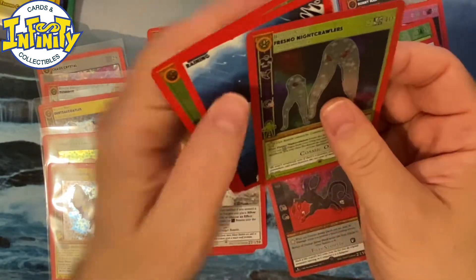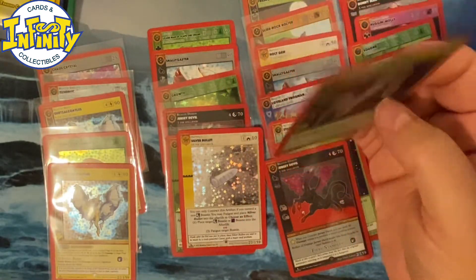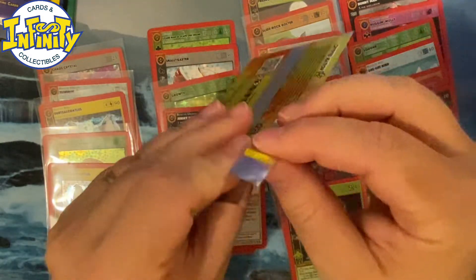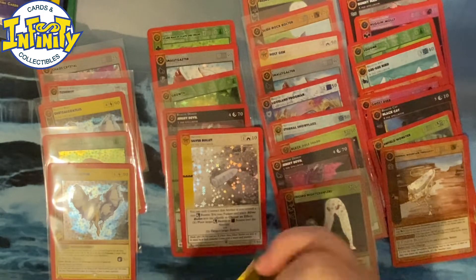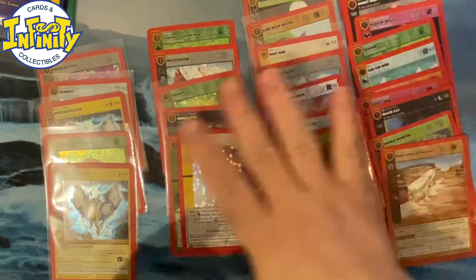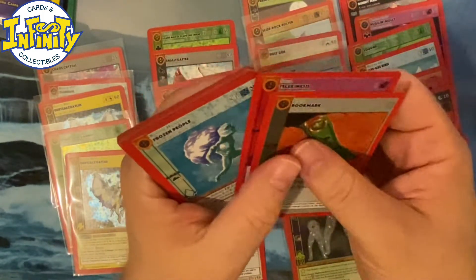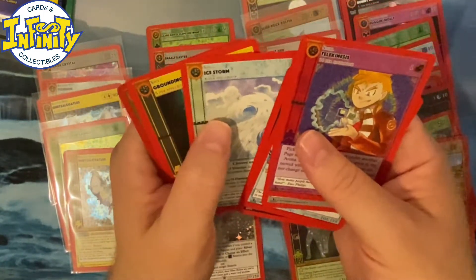The Fresno Nightcrawlers — the punts are back, this time in reverse holo. So this box is not like a bad box or whatever. We got some big hits. I think if I just look at the ratio of full holo, reverse holo, and common, this is what you should expect. Don't take our last video as the baseline — that was crazy, that was a god box.